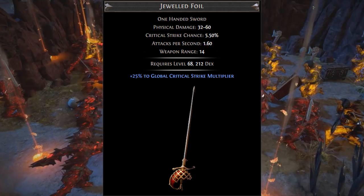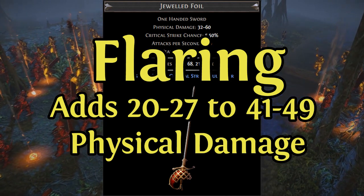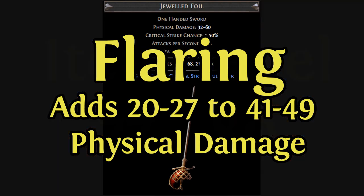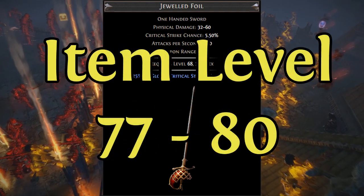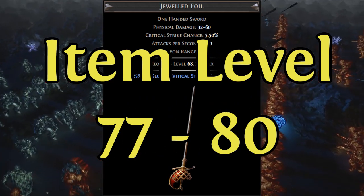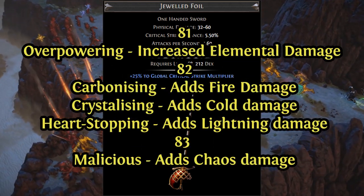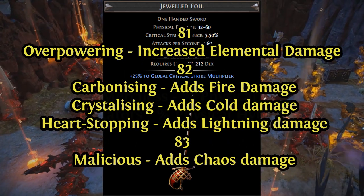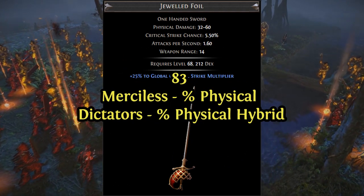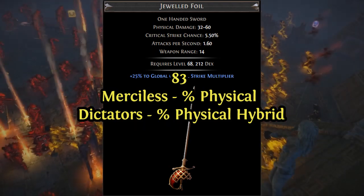Currently, the adds physical damage mod, aka flaring, is the strongest single modifier on a foil that will have hits can't be evaded crafted onto it. In order to craft this as easy as possible, we're going to start with an item level 77 through 80 jeweled foil. The reason we want an item level 77 through 80 foil is that there are several prefixes that only appear on higher level items that we want to avoid. Now, landing a tier 1 physical or hybrid roll on a regal would likely be a big windfall, so if you want to go for that extremely small chance, you can use an item level 83 or higher foil.